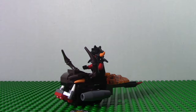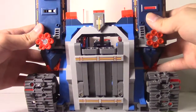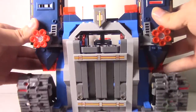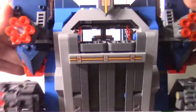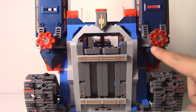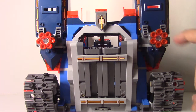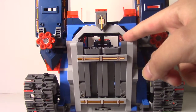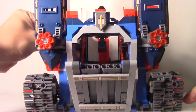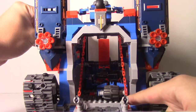Now let's get on to the Fortress itself. Looking at the outside, you can see it's basically a castle on wheels. The main function is that you can grab it and roll it along like a tank, with back wheels to support it. You have turrets that can fire missiles — I'm not going to fire them because they're studs and I don't want to lose them. Over here you have the drawbridge, and if you grab the knob in the back, it actually lowers down with chains similar to ancient drawbridges.